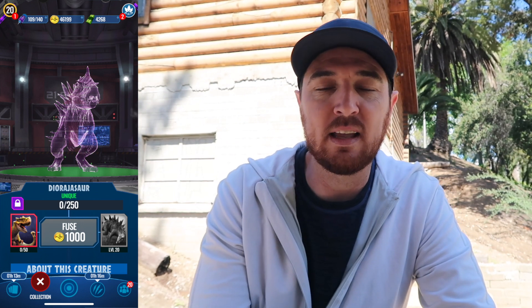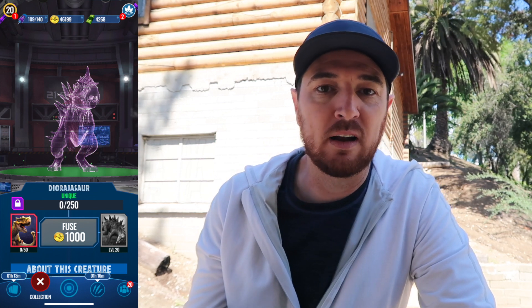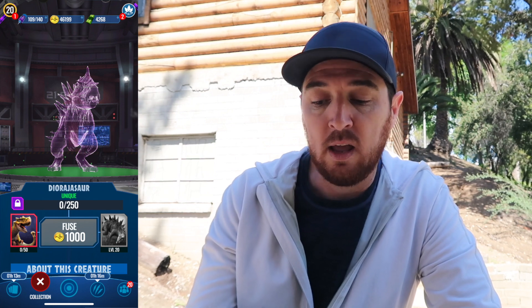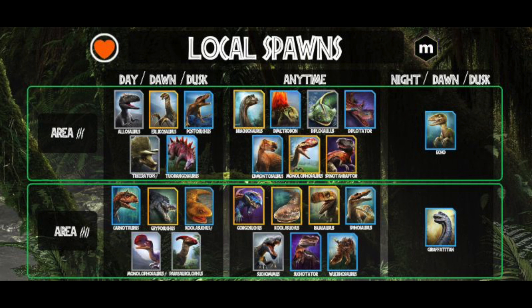Luckily, while you're hunting in Local 3 for Erlicosaurus, you'll also be able to find Tajangasaurus. Local 3 day, dawn, and dusk spawns include Allosaurus, Erlicosaurus, Postosuchus, Triceratops Gen 2, and Tajangasaurus. The anytime spawns — day, night, dawn, dusk — include Brachiosaurus, Dimetrodon, Edmontosaurus, Diplocaulus, Diplotator, Monolophosaurus, and Spinotoraptor. Those are your clues that you're in Local 3.